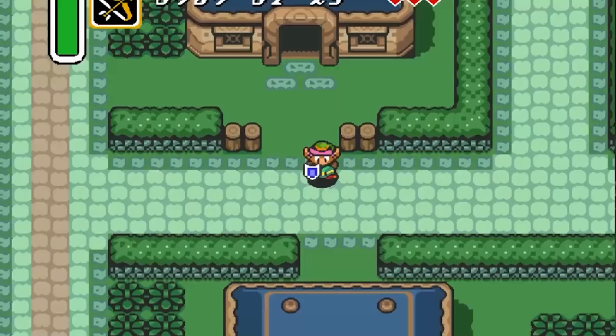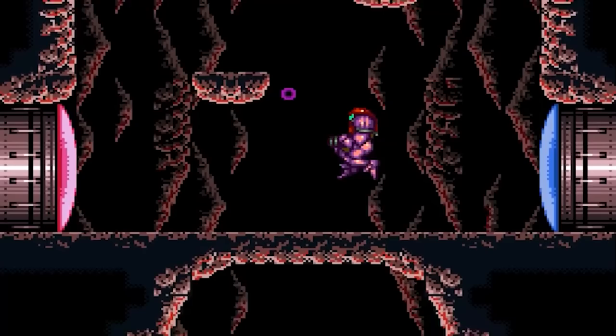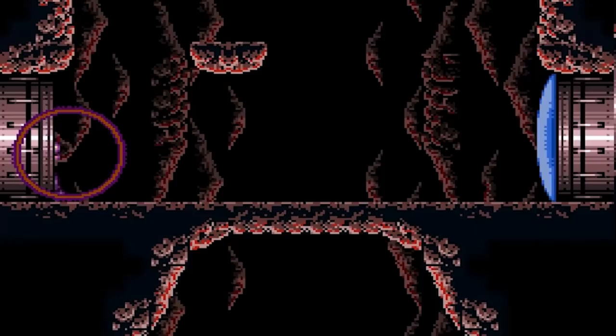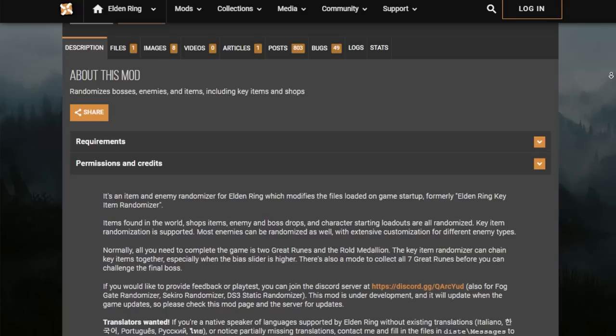As a huge fan of games like The Legend of Zelda, A Link to the Past, and Super Metroid, another way I've found to add a lot of spice to a game you love is by running that game through a randomizer. These sound like they'd be insane and result in impossible scenarios, but the people that create these randomizer tools are much smarter than you and I, and build logic into their tools to make sure that there's always a path through the game.